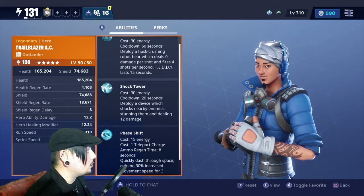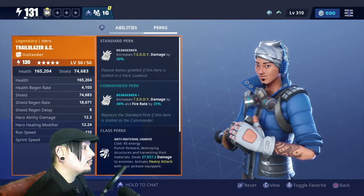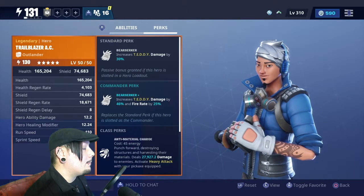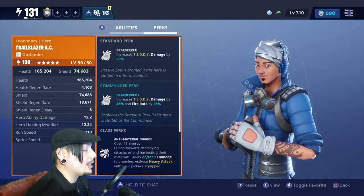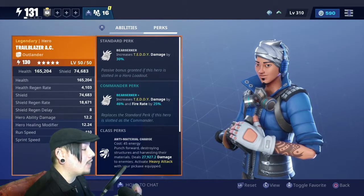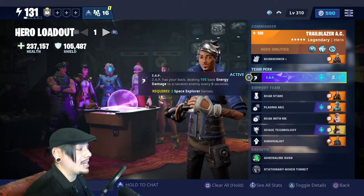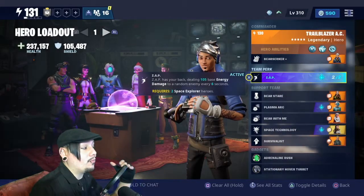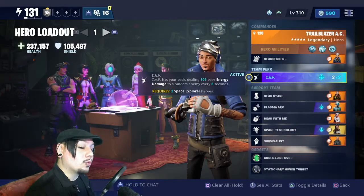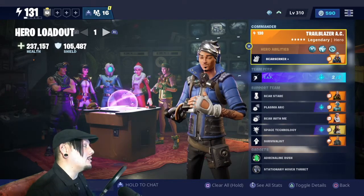Let's talk about Trailblazer AC's commander perk: Bear Zirker. As a commander perk, it increases teddy damage by 46% and fire rate by 25%. That is insane. This is fantastic because after the rework they nerfed teddies into the dirt — teddies used to be basically a third turret.